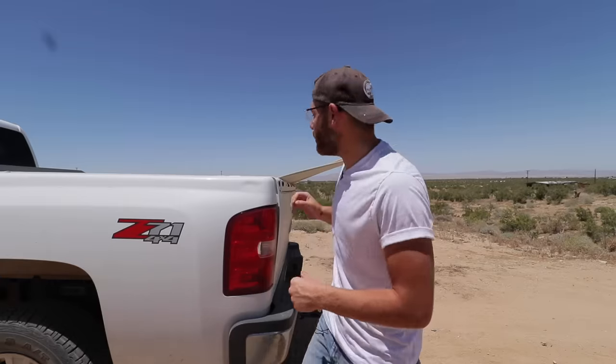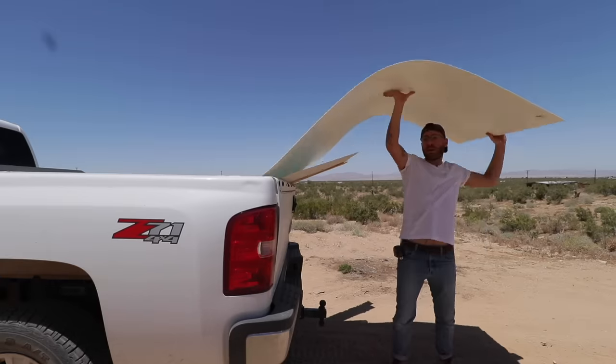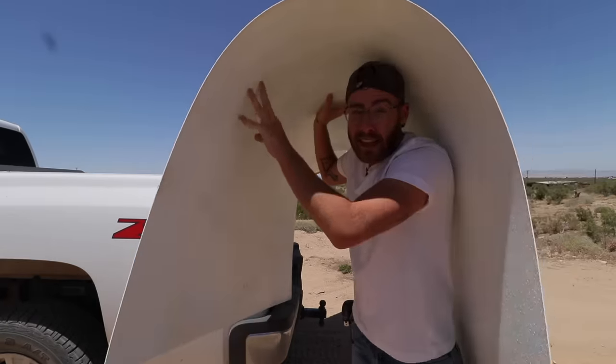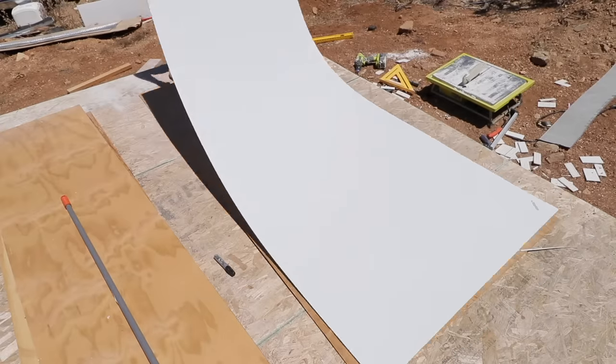Tiling the floor and that wall took a lot of time and added a lot of weight to the bus, so to cover the rest of the walls I'm going to be using four-by-eight PVC paneling. It's super lightweight and super bendy, and I've seen other people use products like this on mobile tiny houses before.